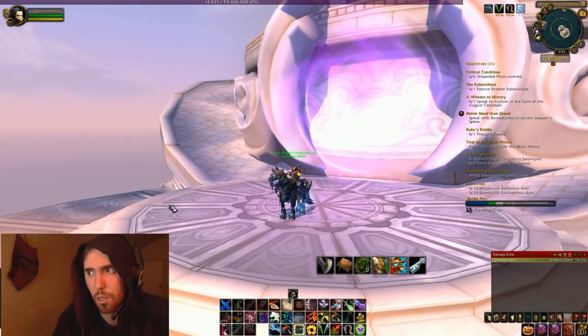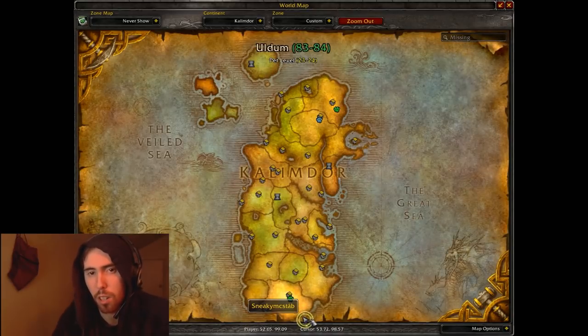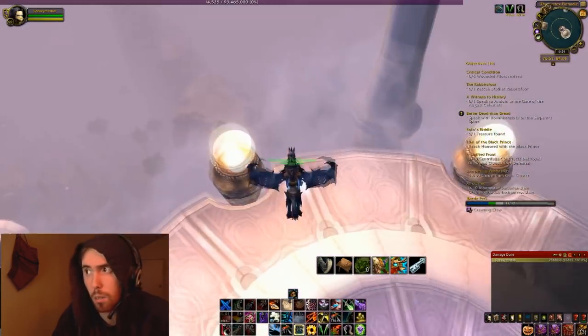Y'all, it's me, Shibu Azengold, and today we're going to know how to get the Drake of the North Wind. He drops from Vortex Pinnacle, the second boss, Altarius. The mount looks exactly like the boss that we're going to be killing, so I'll show you guys that when we get there.